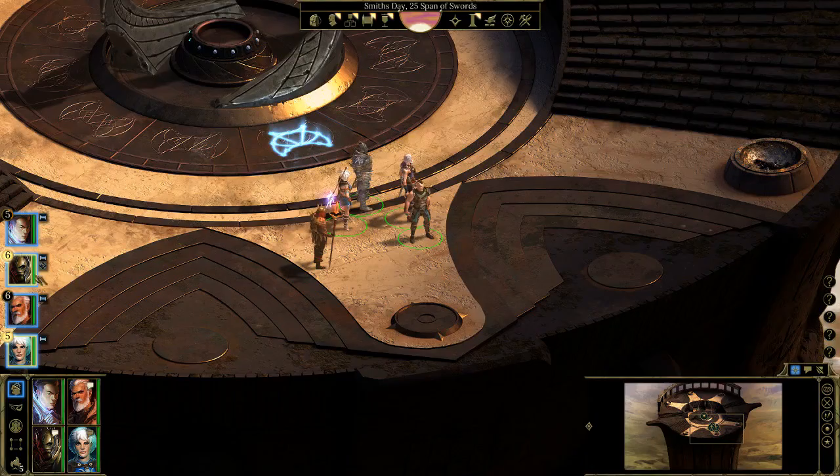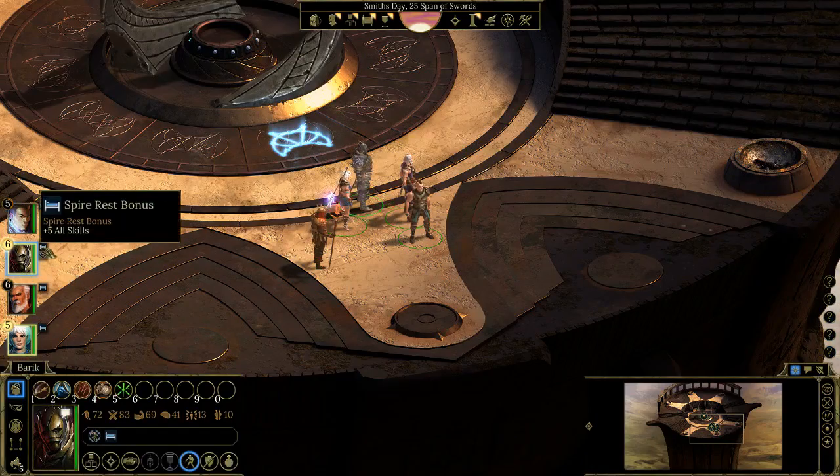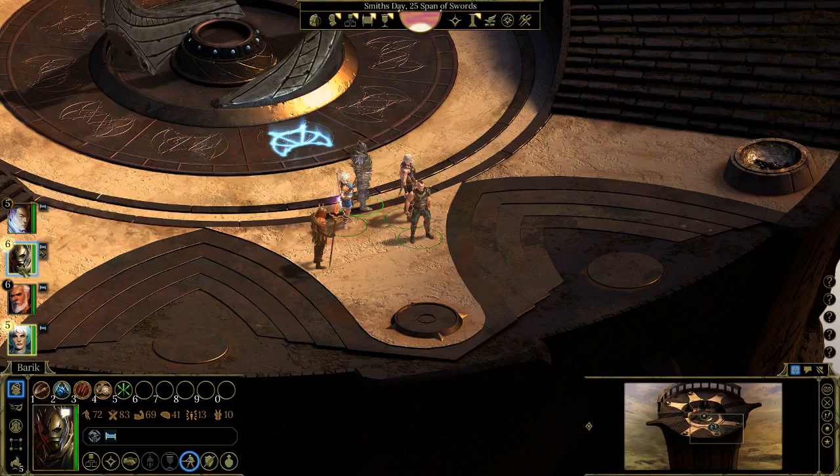Even more people have leveled up. There's Barak — what's this? Spire rest bonus: plus five to all skills. There must be a bonus that happens if you've recently been on the spire.